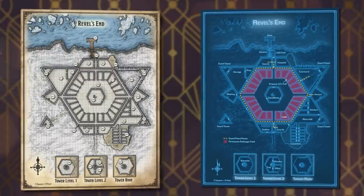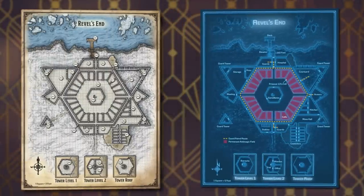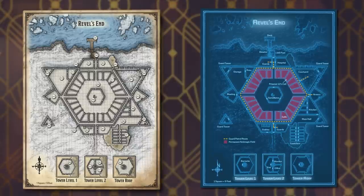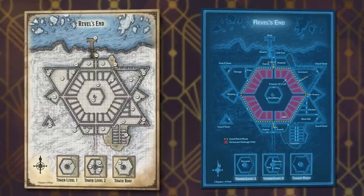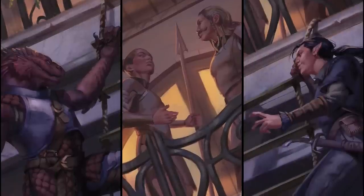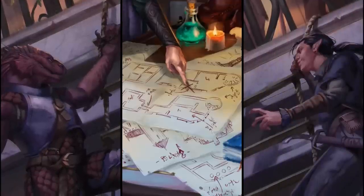No D&D book is complete without classic art and maps, and our approach to maps in this book is a little different. Maps certainly are a key aspect of this project, and every adventure has two maps. One is for the DM's eyes only — that map contains not only the key for the location, but also secret doors and other things the players may not know about. But the second map is an in-world artifact, a map that the characters obtain, and it is the thing around which they plan each heist.